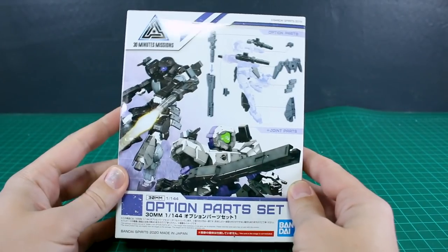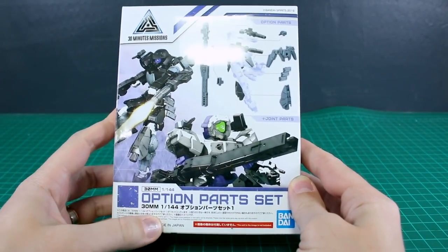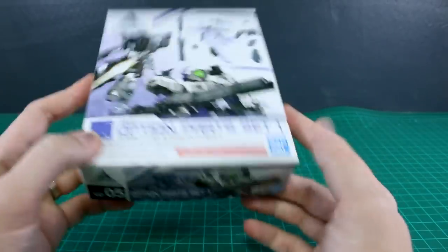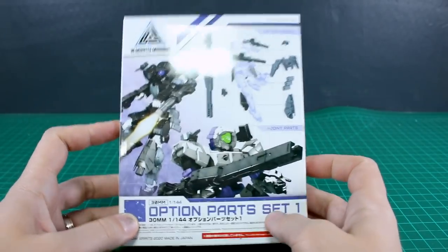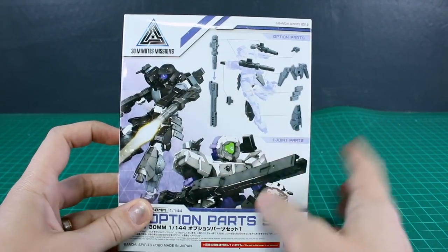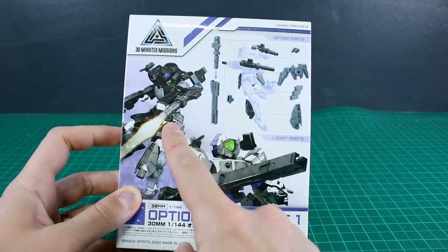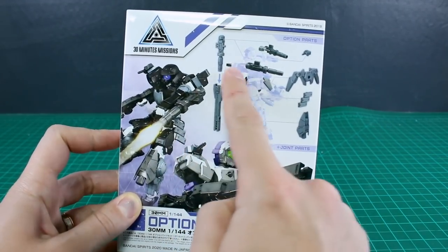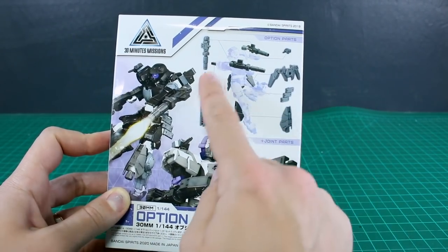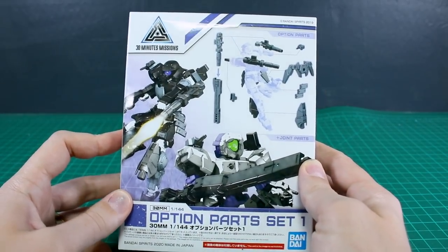Hey, what is going on guys? Today we're taking a look at some more 30 Minutes Missions stuff. This is the 1/44 scale Option Parts Set 1. This gives you some different option parts that you can use with your different kits — used with the Alto or with the Portanova. You've got some cannon parts, different weapons parts, and different armor parts, so it's a good mix of offensive and defensive parts.